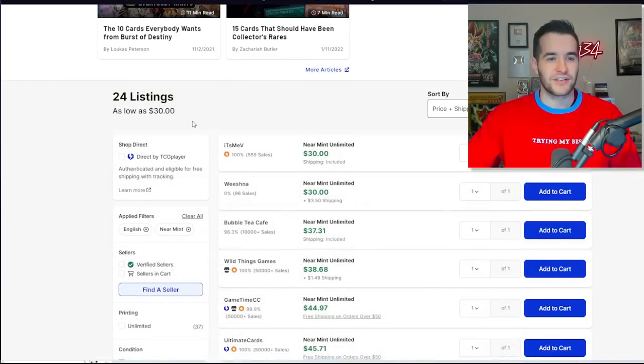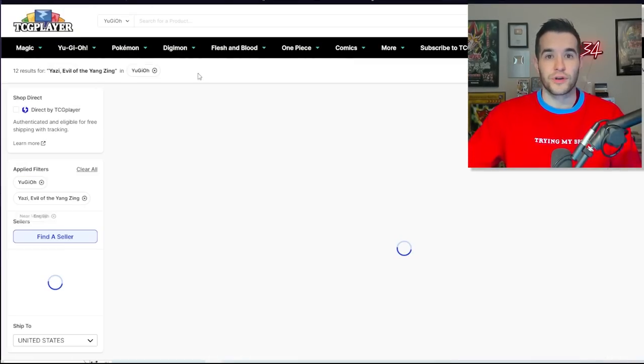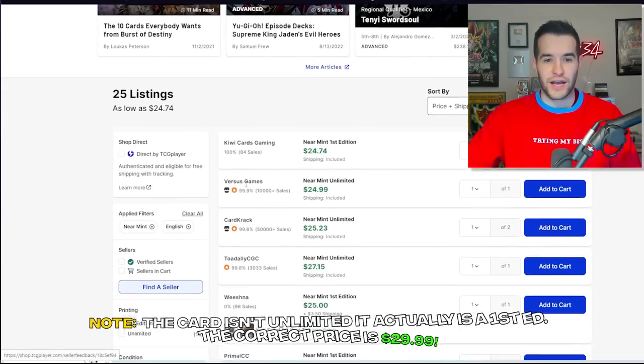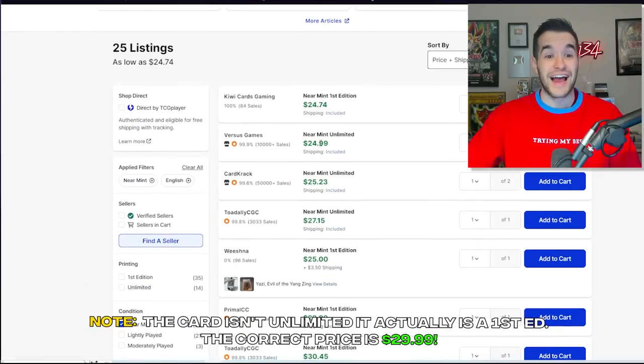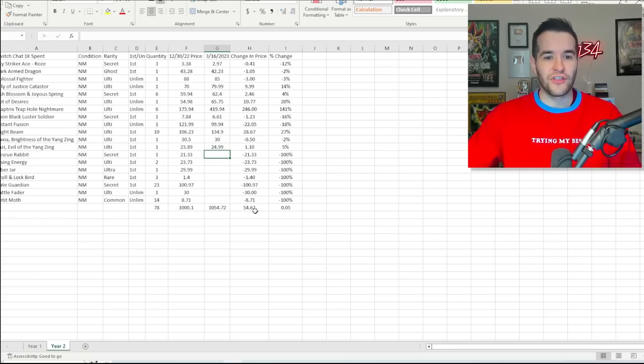Yazi is up next. First edition market price is making its way up. We got $24.99 from versus gaming — we made $1.10, a 5% increase. Not bad at all. Basically at this point, if they've made anything at all I'm pretty happy since it's only been a couple of months. And if they've made anything crazy like Trap Hole Nightmare, now we're talking.